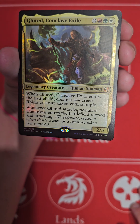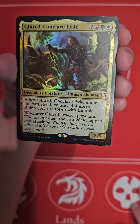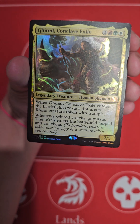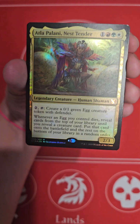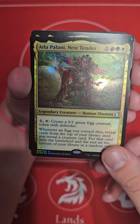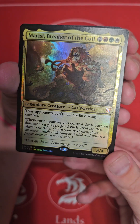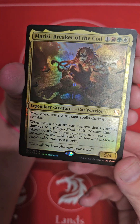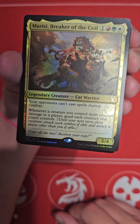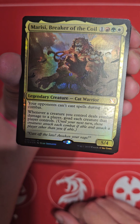When it enters the battlefield, create a 4/4 green Rhino creature token with trample. Whenever it attacks, you get to populate. To populate, create a token that's a copy of a creature token you control. The token enters the battlefield tapped and attacking. Pretty strong commander in my opinion. Your opponents can't cast spells during combat. Whenever a creature you control deals combat damage to a player, go to each creature that player controls — until your next turn, those creatures attack each combat if able, and attack a player other than you if able.